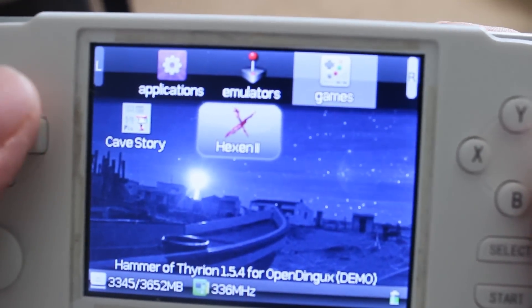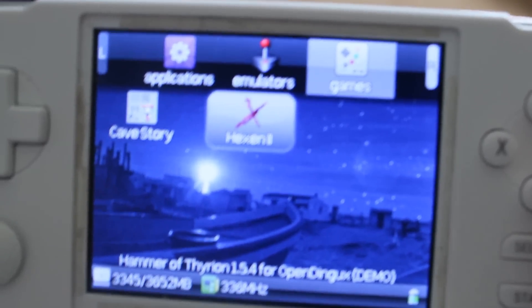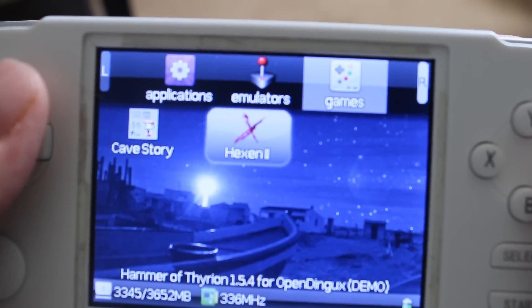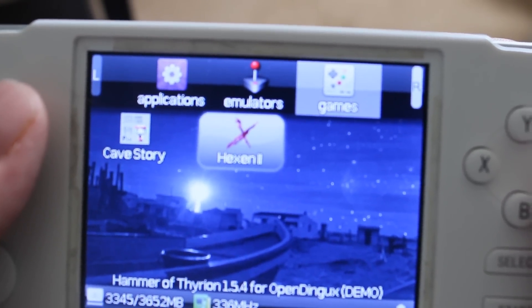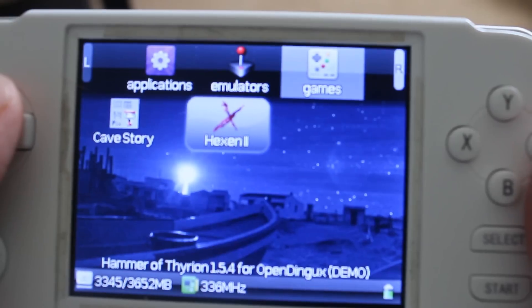The next thing we're going to demo is Hexen 2. Now this isn't Hexen 1 — this is Hexen 2, which is much more graphically intense. I think on the A320 it was running at like 15 frames per second at the most. Let's go ahead and launch it now and see how it works.